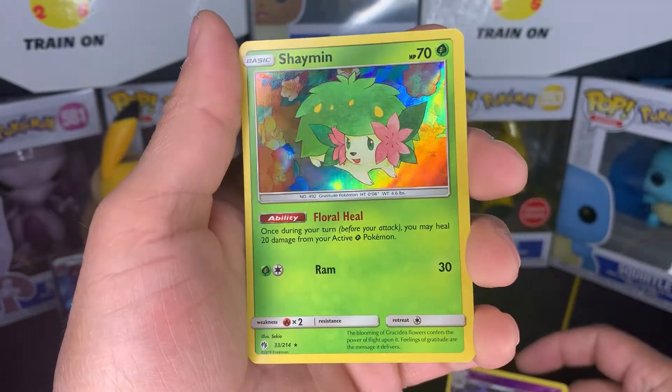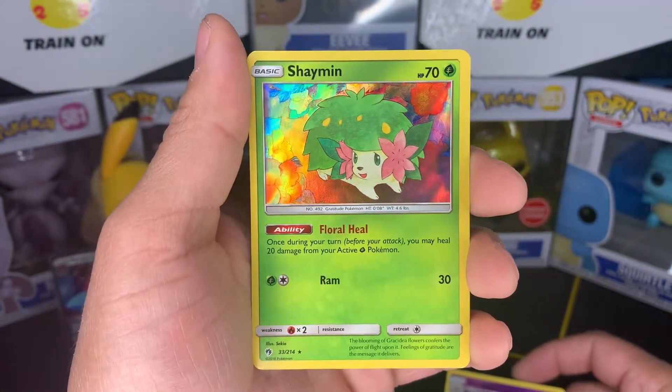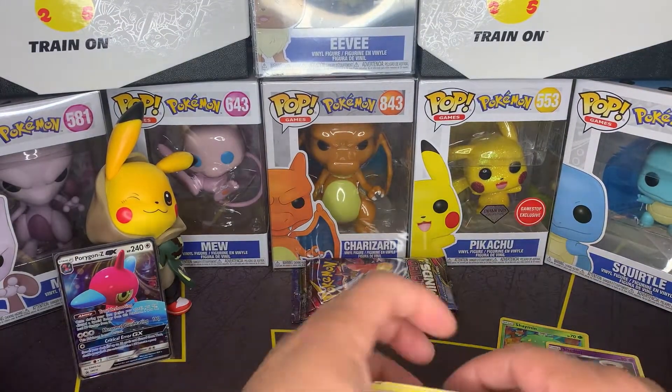Beautiful reverse there. And Shedinja's hiding a Shaman holo — nice! Not too bad. We're hoping for a little bit more, but we have like a little half-baby hit.